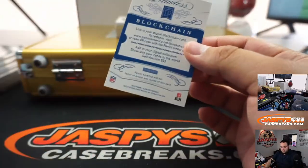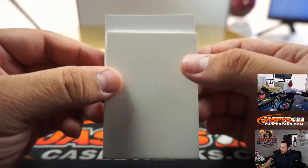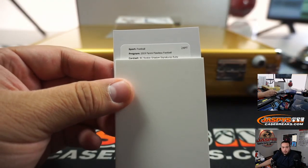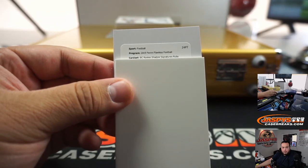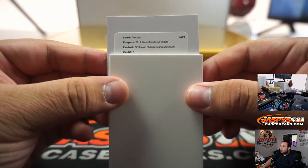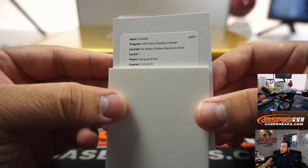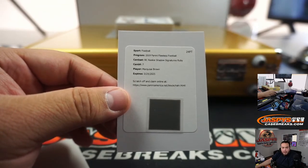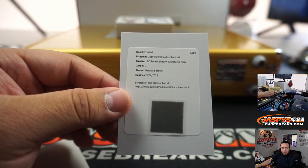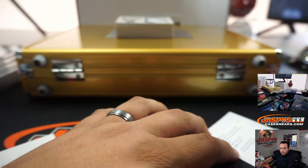I've got a blockchain. This is Pikachu number 4 and we've got Ricky Shadow Signatures Ruby. Card number 7, Marquise Brown, Hollywood Brown for the Baltimore Ravens. Ruby will actually be out of 5. Baltimore, that's going to Aaron.